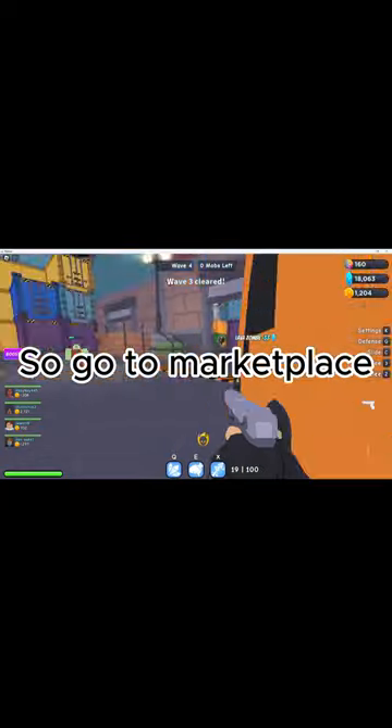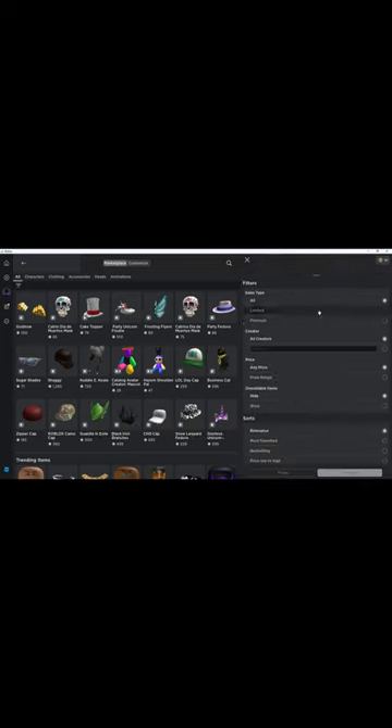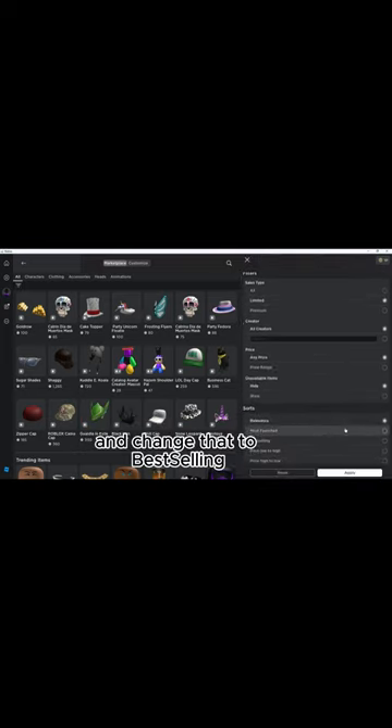So go to Marketplace, then click on the three lines here. Now change sales type to Limited, then go down a bit to Sorts, and change that to Best Selling.